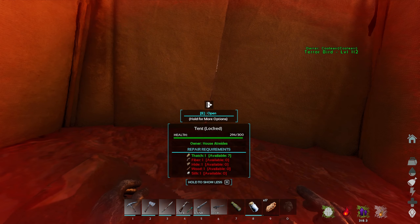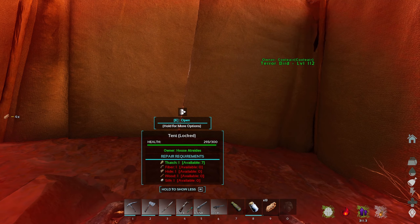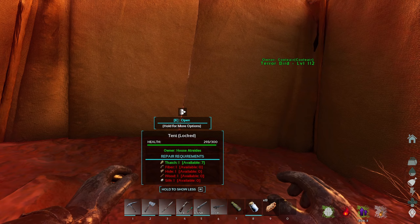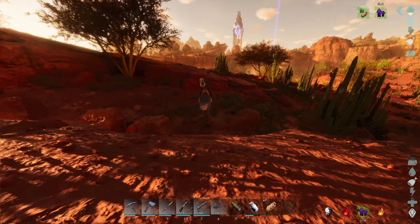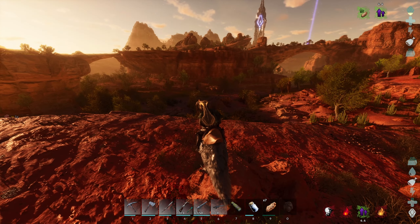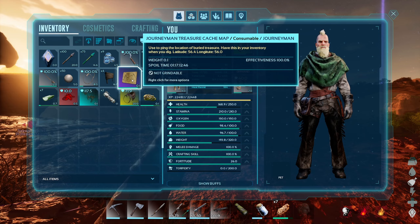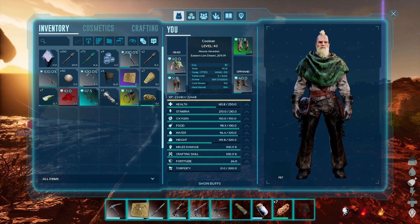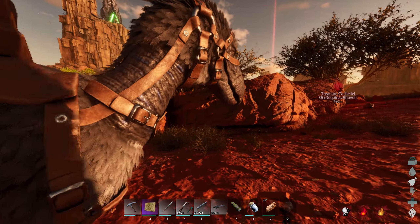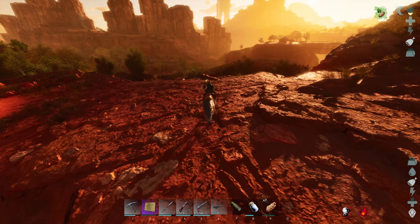I'm going to lay here, gain some health back — of course we're super heated, so it's going to be a minute. Let's cut to when we're actually back doing something, not just laying in a tent. Alright, we're back at it. The super heat is still going on and I'm still losing health, but if I keep moving I'll be fine. Where is this at? It's not showing up again.